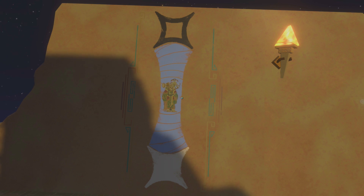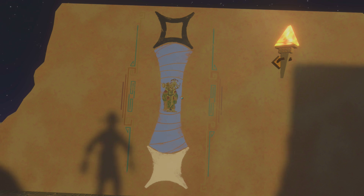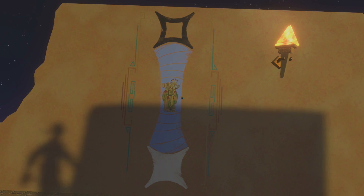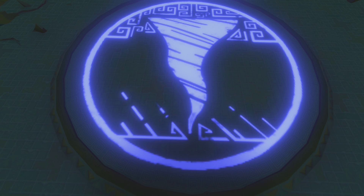On Brittle Hollow's North Pole lay a building in ruins that houses this image — a Nomai using a black hole to travel via Wyrmhole, and a white hole as its exit. I figure this tornado symbol was unique enough to add to this little compilation.